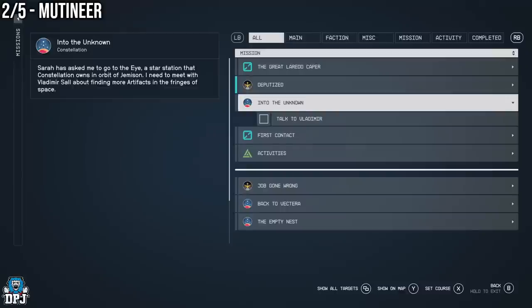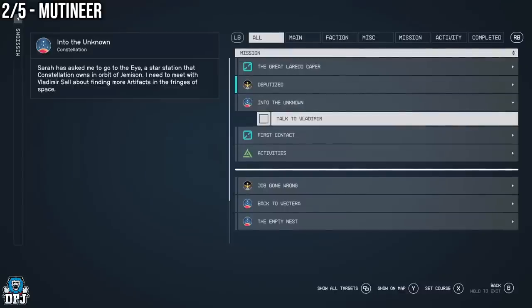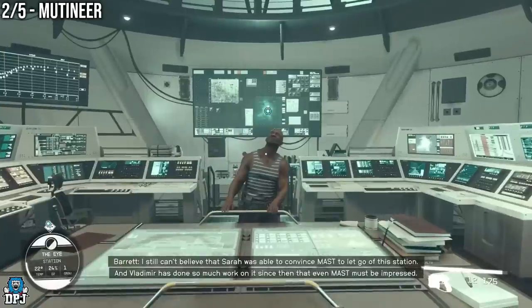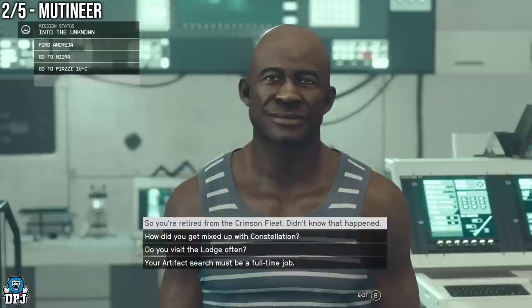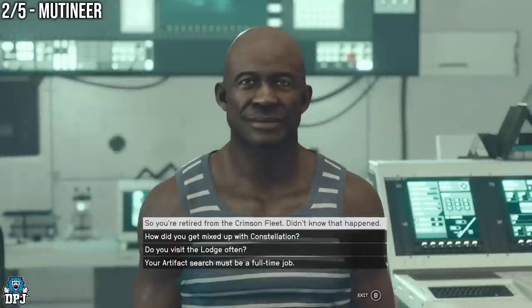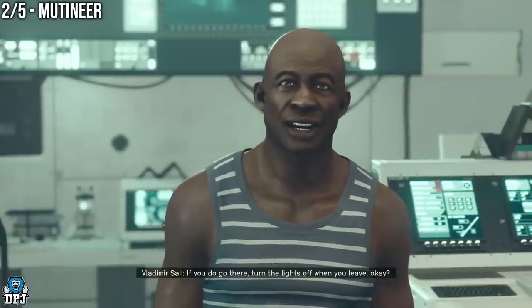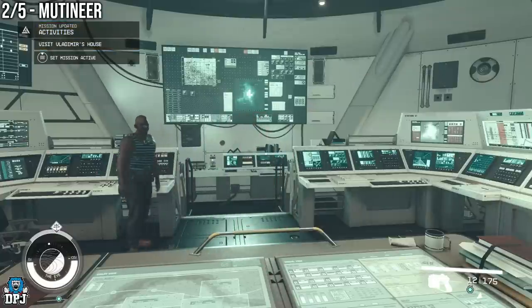An early campaign mission called Into the Unknown is where this weapon first becomes available, but don't worry if you are past this point - you can still get it. The only thing you will need is one rank into the Security skill for lockpicking and a couple of digipicks. It's at this point where you will meet Vladimir. It's down to dialogue choices where this becomes available, so upon docking onto the Eye space station where you first meet Vladimir, he should eventually show a dialogue option about his past - it should state 'so you're tired from the Crimson Fleet.' Upon clicking on this you will unlock an activity called Vladimir's House. This is where the weapon lies.